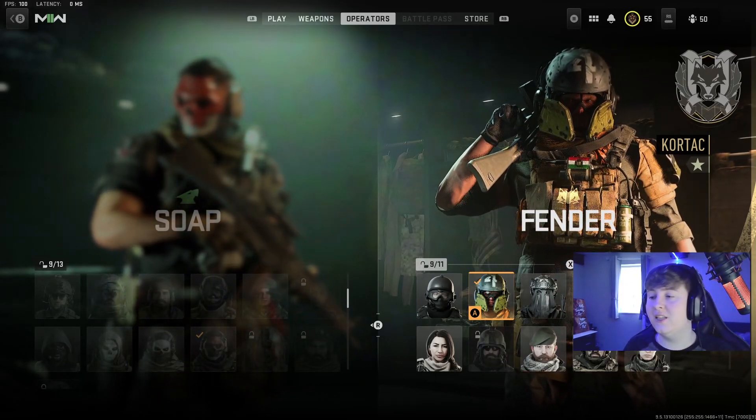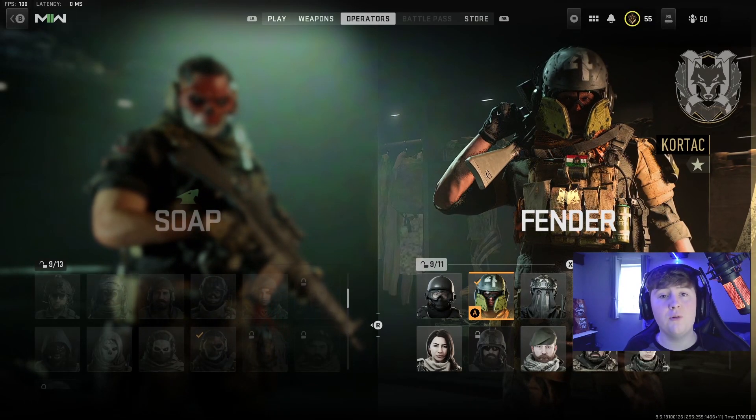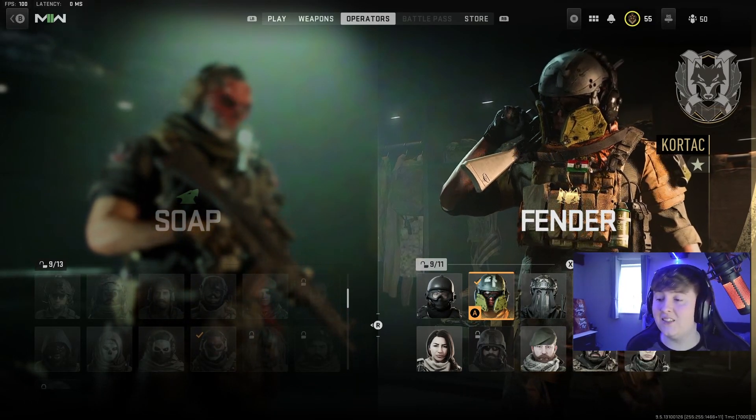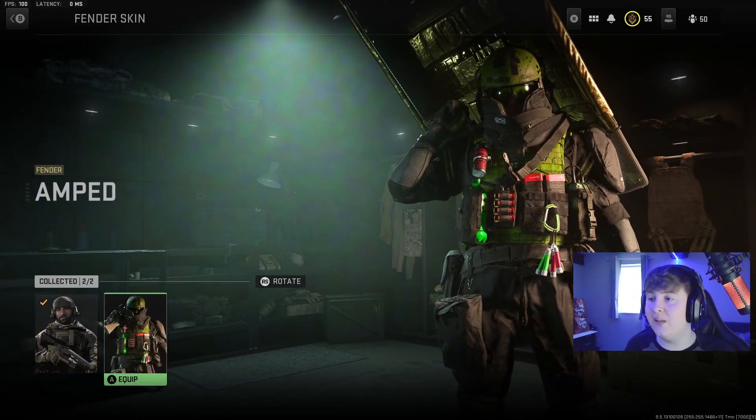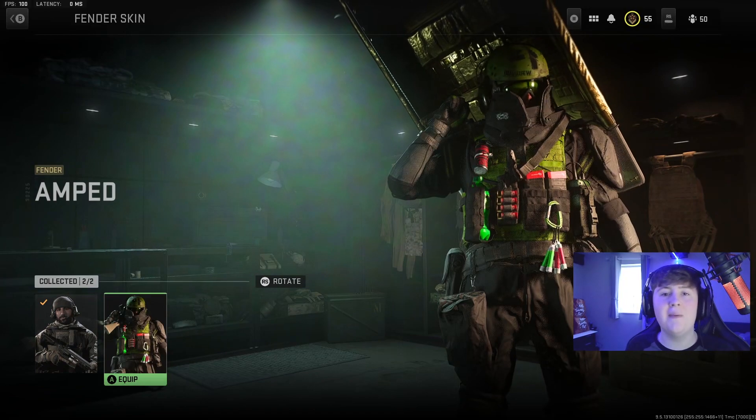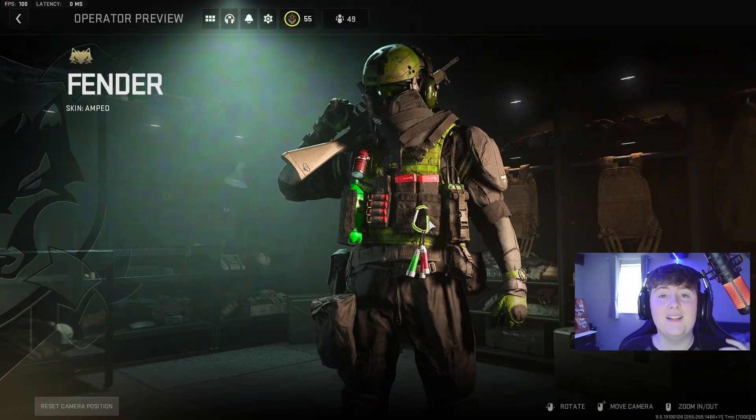As I said at the start of the video, I'm going to show you how to customise this character. On the right of the screen you will see the customise button — if you're on keyboard and mouse that'll be R, and if you're on controller it is X. Click that, then click on this again. Finally the skin will be here. As you can see, it's a bit greener compared to the other one. And that's exactly how you do it.